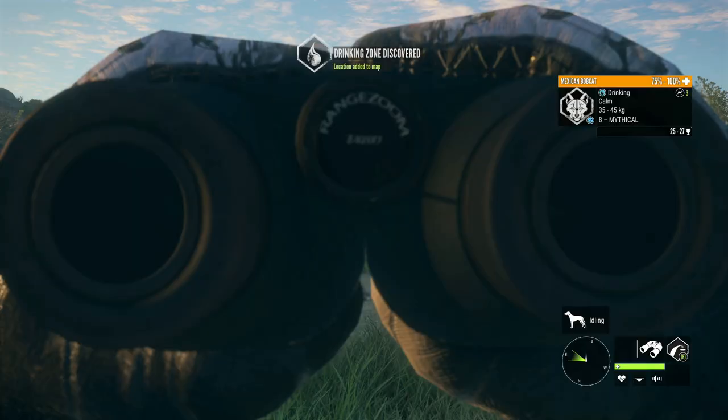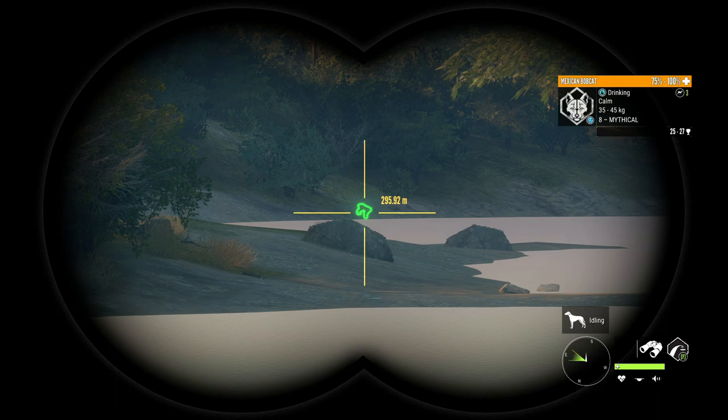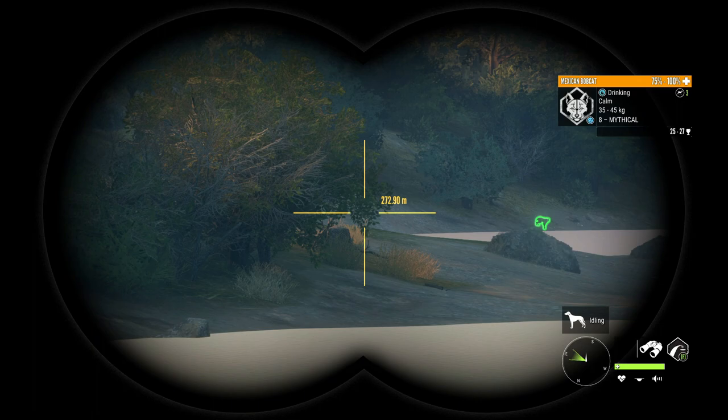I feel like it's just fitting to use a lever action on a map like Rancho, and a lot of you have requested a cowboy loadout in the past, so I guess this gives you guys a little bit of that as well. That is a pretty good bobcat to start things out with, so let's get to about 150 meters and see if we can get this thing down.